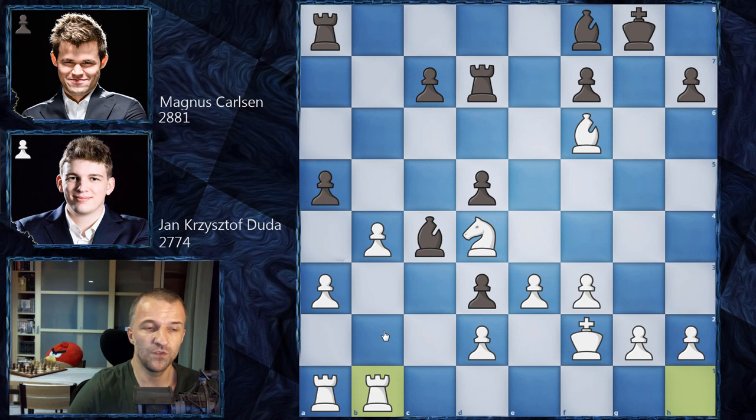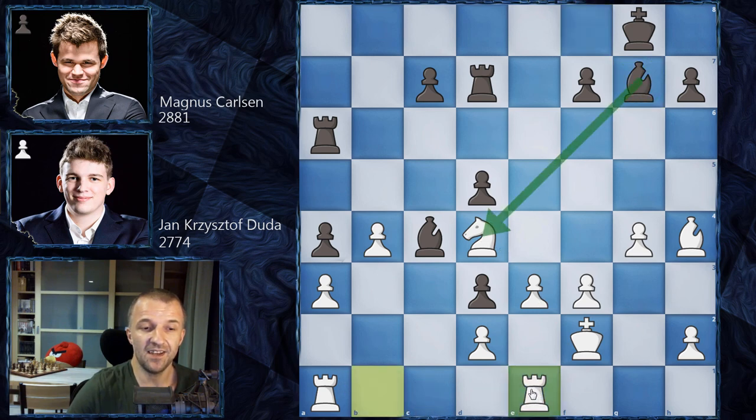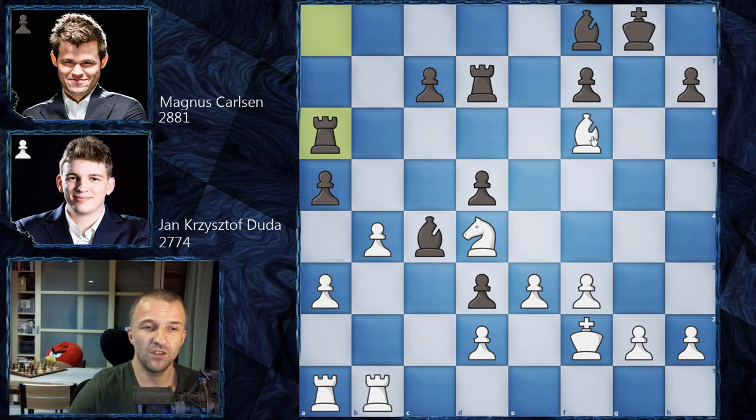Bishop on a6 harasses the knight, so knight retreats to d4. Now bishop on c4 — this bishop defends the pawns but doesn't do much more. We have rook h moving to b1, Duda moves the rooks and will pressure the queenside. Now rook on a6 harasses the bishop, and the bishop could go to h4 naturally. One plan for Magnus could be locking the queenside with g4, bishop on g7, rook on e1, and king f8 to control the e-file. Bishop on g3 keeping an eye on c7 could be the plan.